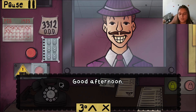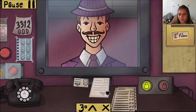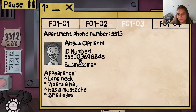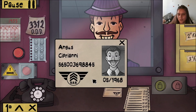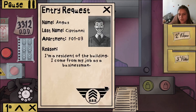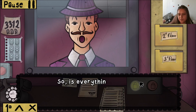Angus Capriani — last one! 1968, comes from his job as a businessman, floor one room three. Long neck, wears a hat, mustache, small eyes — that looks like you with the pretentious businessman suit. ID: 565 0036 9, double 845 — checks out, in date, Triple D logo present, on today's list. ID, appearance, entry request — all good.